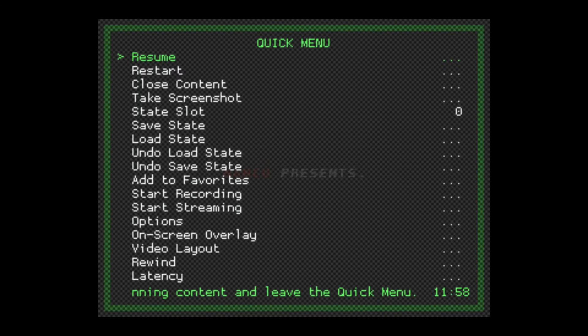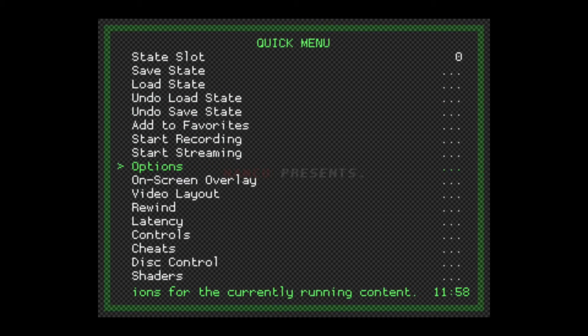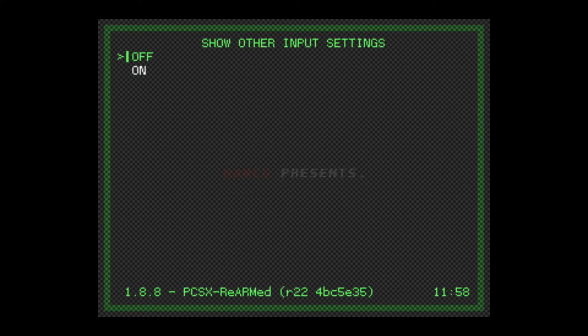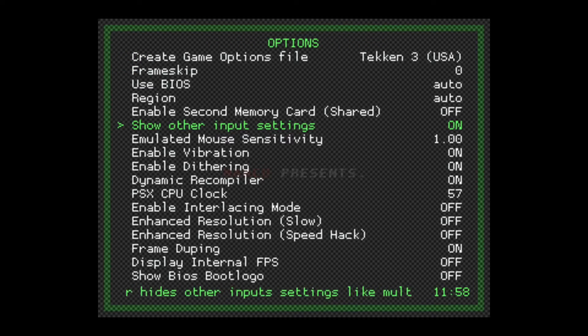Here we come to the quick menu. We're going to go down to Options, which is about three quarters of the way down. We'll select that with our A button, or Circle if we're on a PlayStation controller. Now we're going to go to where it says 'Show Other Input Settings,' which is right here. This is currently set to off — we want to turn this on. So we'll hit A or Circle, jump down to on, and select that. Now we're going to exit this by hitting Select and Y again.